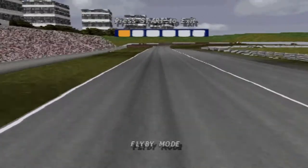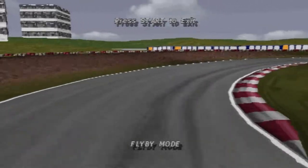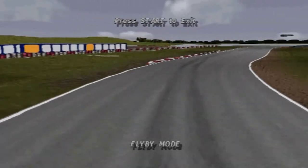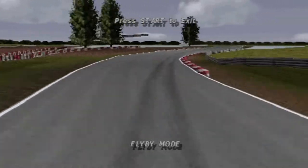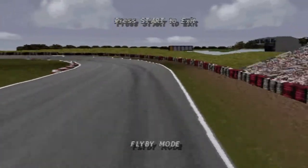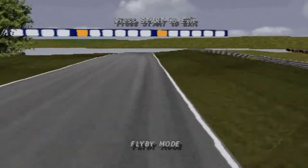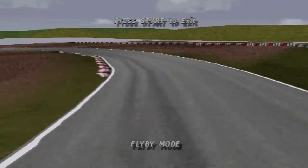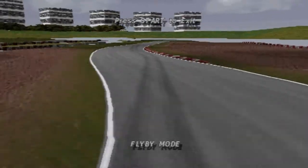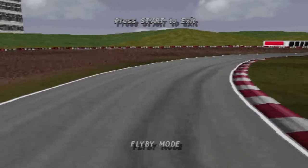It's maximum acceleration down the pit straight before braking hard into the slippery right-hander, the Curva On. Then you sweep through a fast right towards the Curva de la Confiteria. After accelerating away from the apex, it's just a dab on the brakes to sweep through the next fast chicane. Then one tight bend puts you onto the drive.